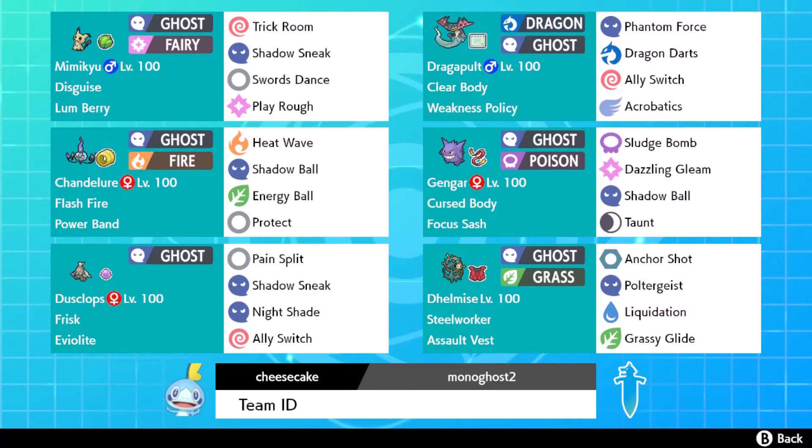So I gave Mimikyu Trick Room. Speaking of Trick Room, I also needed a sweeper or some Pokemon that would be good in Trick Room. I do have a couple of fast Pokemon I can use in case Trick Room doesn't work — and especially because Dragapult is so fast, sometimes I don't even need it. But I do need some Trick Room Pokemon to make Trick Room work.